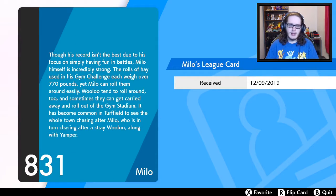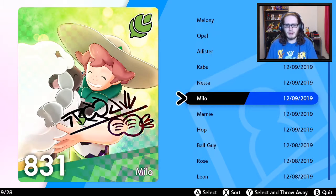Milo 831: Though his record isn't the best due to his focus on simply having fun in battles, Milo himself is incredibly strong. The rolls of hay used in his gym challenge each weigh over 770 pounds, yet Milo can roll them around easily. Wooloo tends to roll around too, and sometimes they can get carried away and roll out of the gym stadium. It has become common to see the whole town chasing after Milo, who is in turn chasing after a stray Wooloo along with the Applin.